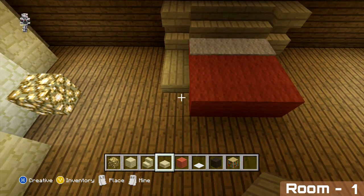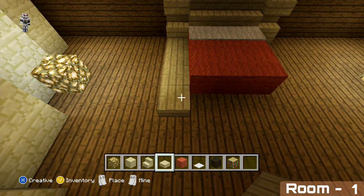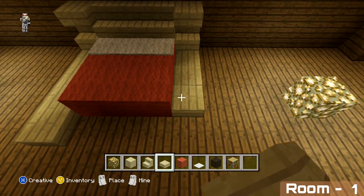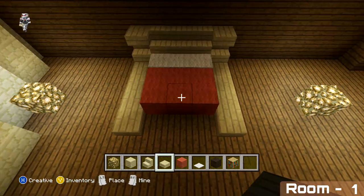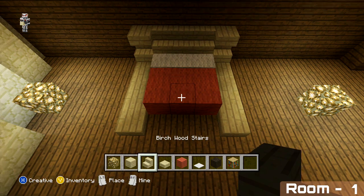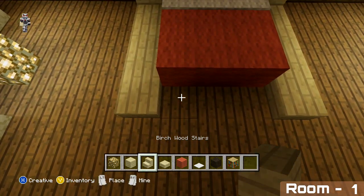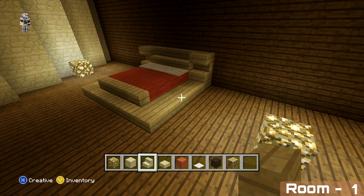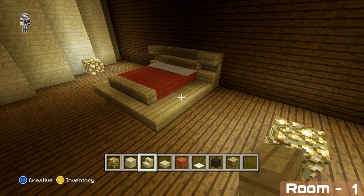To finish off our bed, add three more stairs in front of the three remaining blocks at the front. That's the bed done. Facing directly opposite our bed, we can now add a TV.